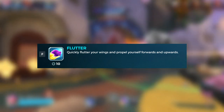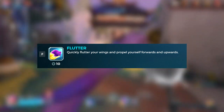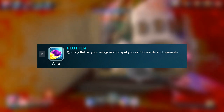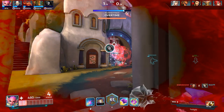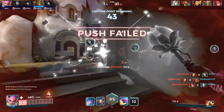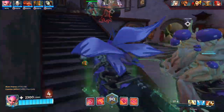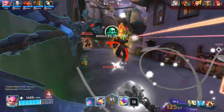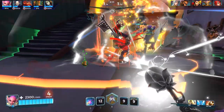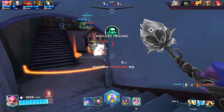Next we have Flutter — a bit more down to earth than you'd expect from a butterfly's movement ability. Flutter is a downgraded Droga's Thrust; it allows Willow to access the high ground she very much needs and can be used effectively in a duel to confuse opponents. Not to mention the powerful loadout card Sprightly, which grants damage reduction after fluttering. I'd recommend doing some practice with this ability since the directional controls can be a little odd — try the shooting range or TDM.